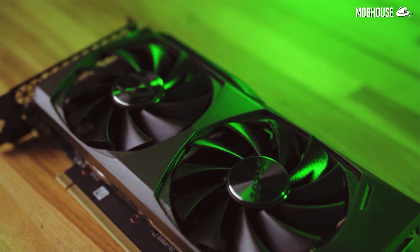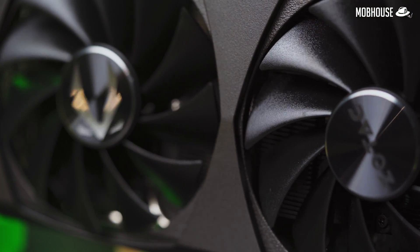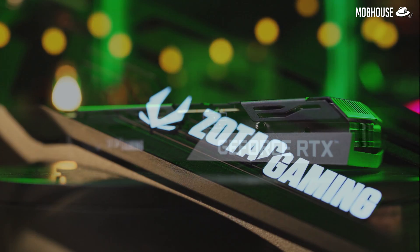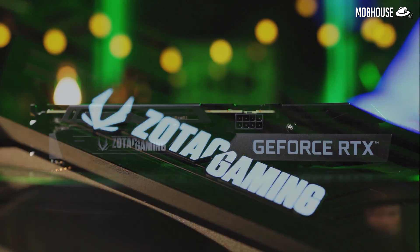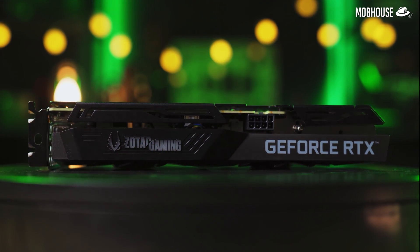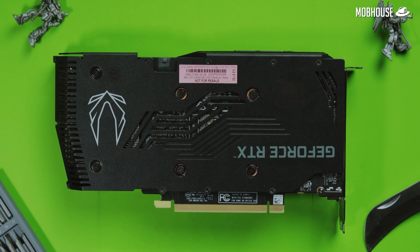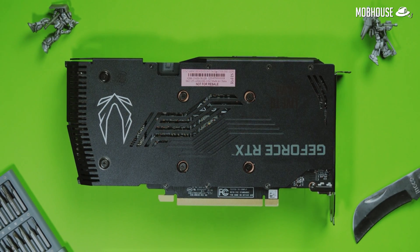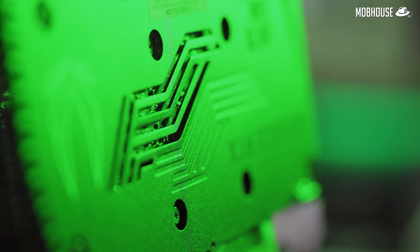Let's take a look at the aesthetics. What we have here is two 11-blade fans that are black in color with metal Zotac Gaming emblems on top. The gunmetal shroud is made of plastic with black accents on the side, where there's a Zotac Gaming logo illuminated in white and a printed GeForce RTX logo next to it. No RGB here, but it's okay. At the back, we have a black metal backplate that wraps around along two edges of the GPU to increase its rigidity.